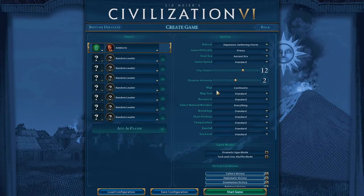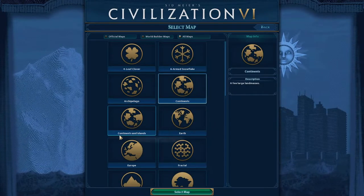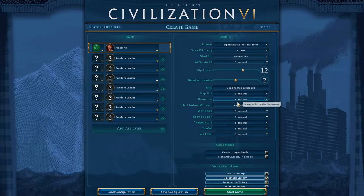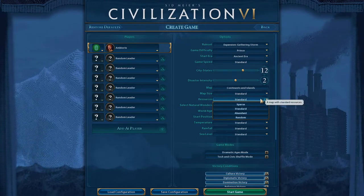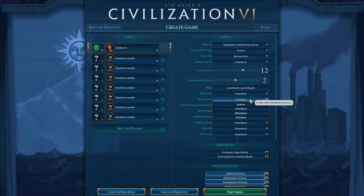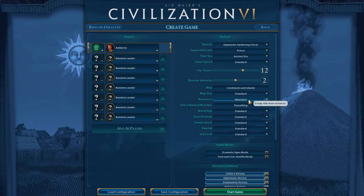Everything else is set to random leader. For the map, I think I would like to go with Continents and Islands just for fun. Map size: Standard. Resources: Abundant, I think.